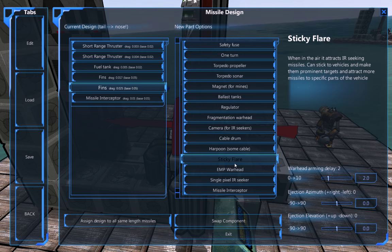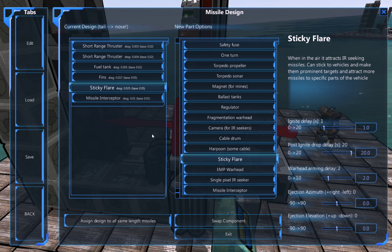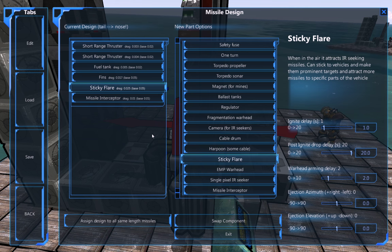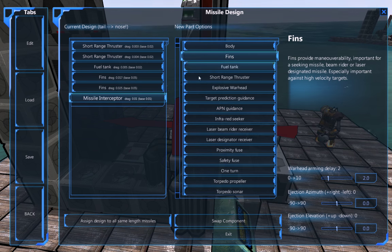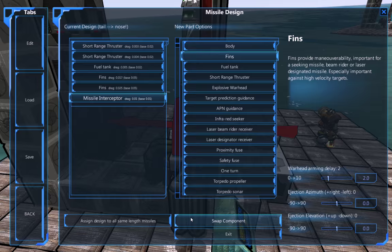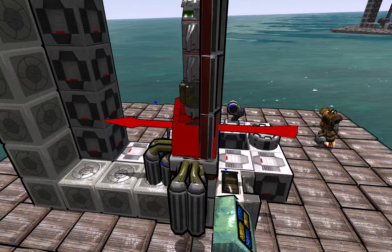Optionally, you can put on a sticky flare. That sticky flare will actually help with other missiles — say, infrared missiles will actually get the attention of those missiles. But for the sake of this test, there are not going to be any of those. We're just going to put the next fin on there. So we've got the fins back on there. Perfect.